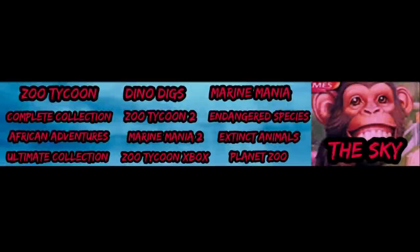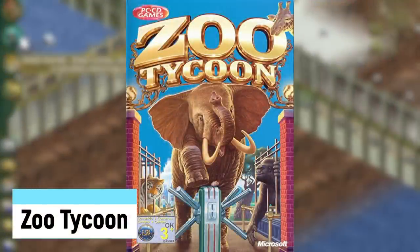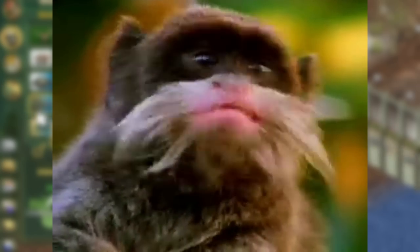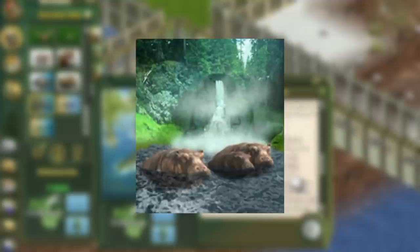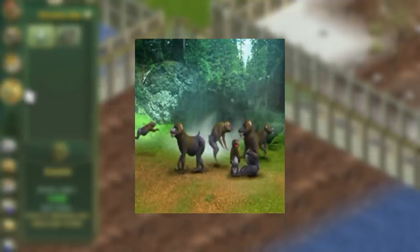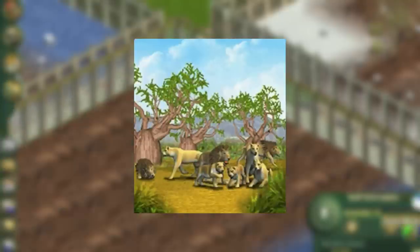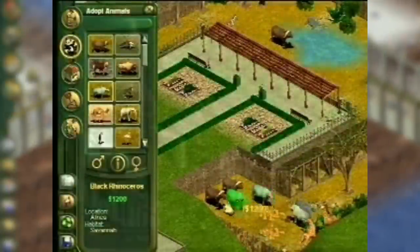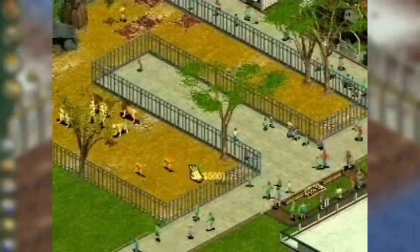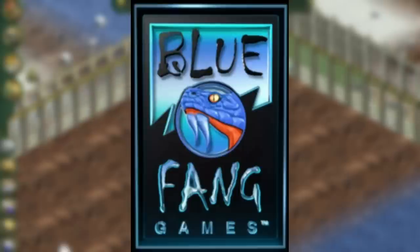The first Zoo Tycoon was the first ever game in the series, released on October 17th, 2001. It allows you to build your own zoo with a variety of 45 animal species, including the Zebra, Hippopotamus, Chimpanzee, Polar Bear, Okapi, Mandrill, Giant Panda, Lion, and many more. You also have a variety of buildings and scenery to place. There are two modes: Freeform and Scenarios. A proper sandbox mode was not made for this game. It was developed by Blue Fang Games, who would develop the series further due to its popularity.